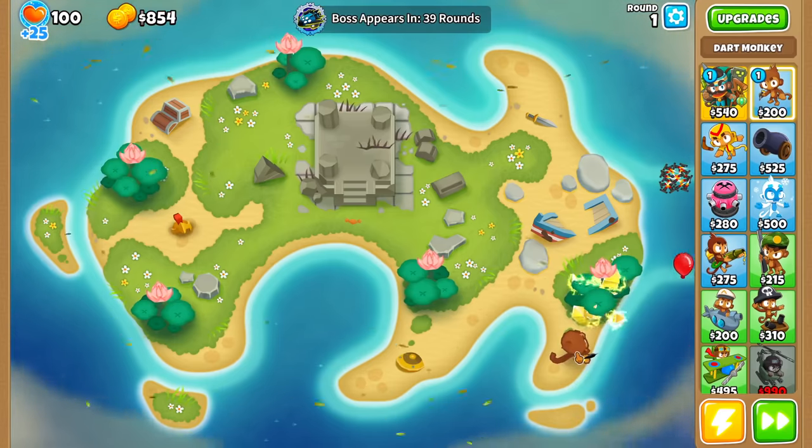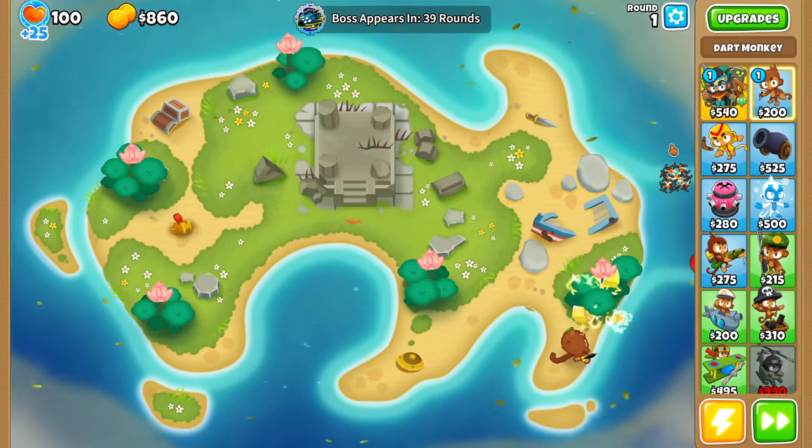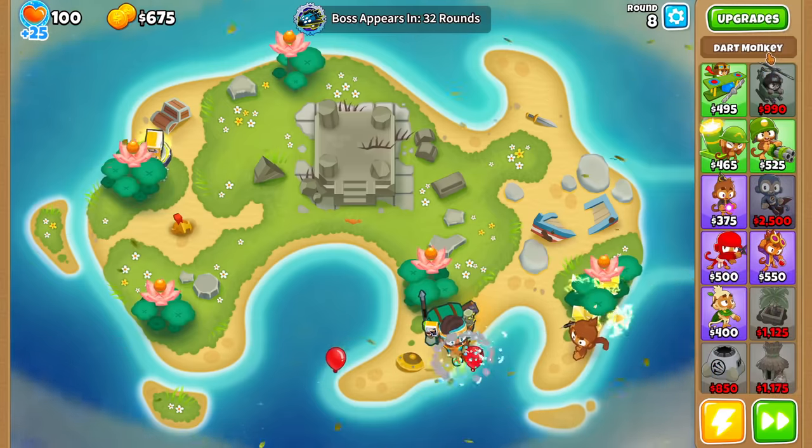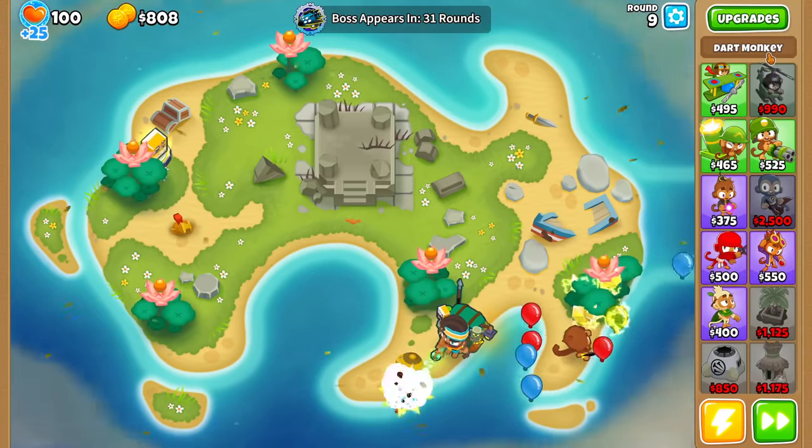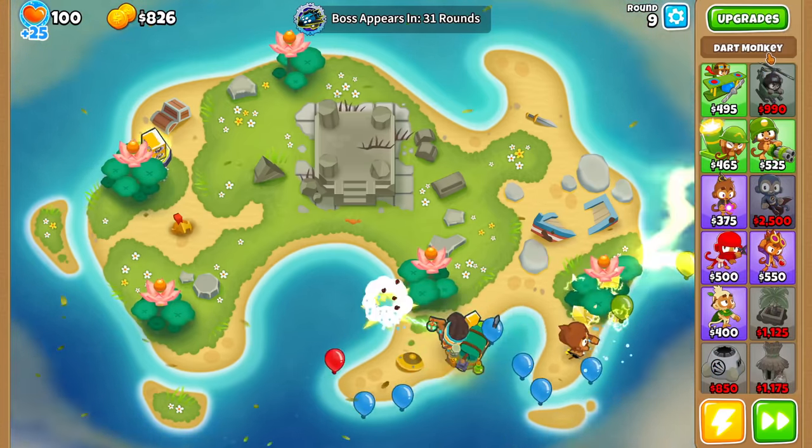I think we drop Geraldo on round four, and then we get the NFT. The Degree 100 Paragon of choice would be Boat, just because the planes work when Vortex stuns it.